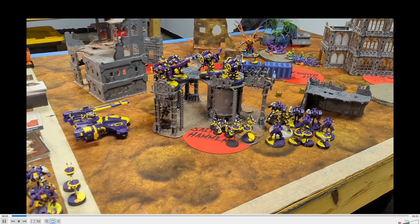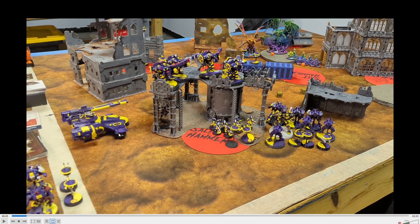As we get a little bit closer here, we're going to see my hammerhead with the missile pod drones, two seeker missiles, and the rail rifle. We have two broadside teams equipped exactly the same — two shield drones, a seeker missile, twin plasma, and the rail rifle. Right here underneath is my commander Shadow Sun to give the reroll ones aura. This is my pathfinders with three rail rifles, a grav-inhibitor drone, and a shield drone.